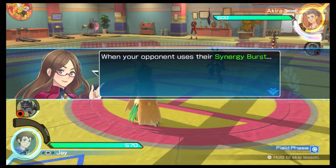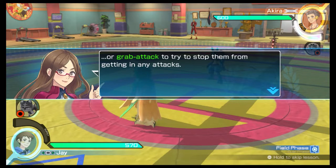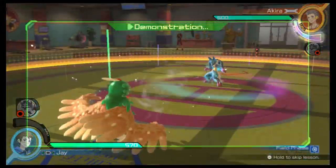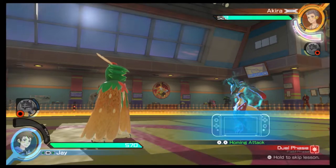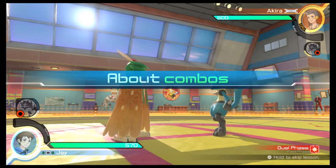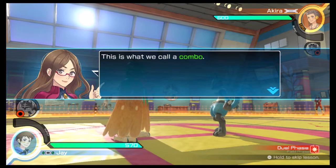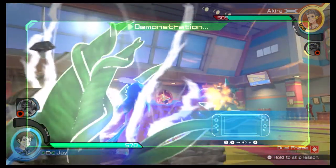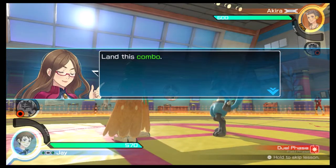When your opponent uses their Synergy Burst, you'll want to try to use the X button for strong attacks to stun them, or a grab attack to try to stop them from getting in any attacks. You can link up one attack with the next — this is what we call a combo. Let's try to land a simple combo. First off, try out this combo.